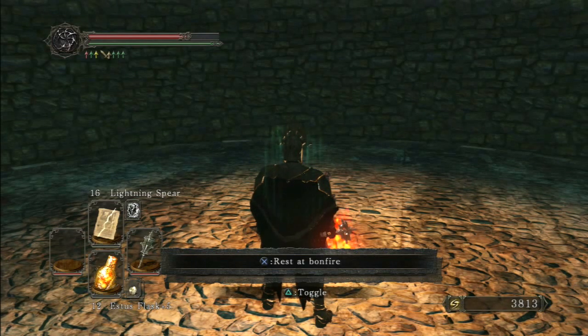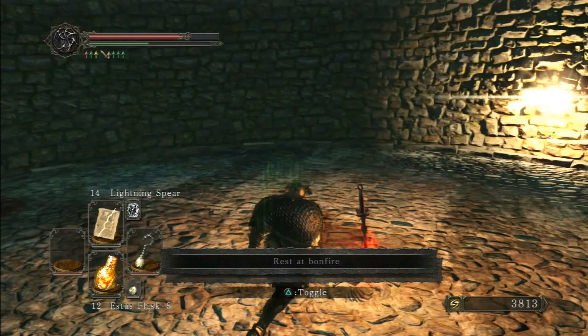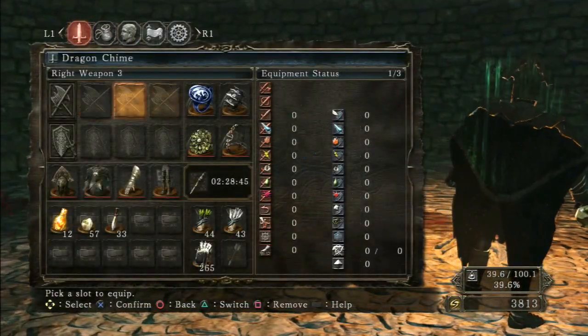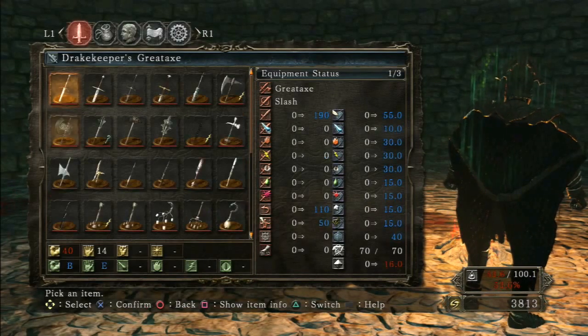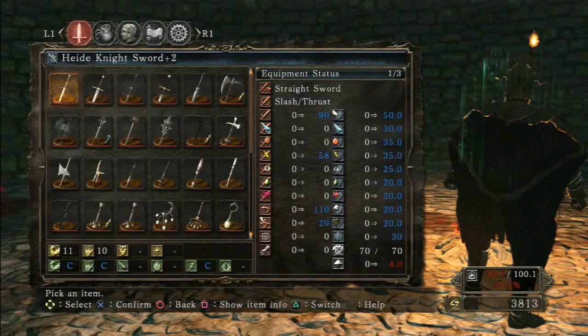Those two are part chime, part shield or part mace. Number 10, a dedicated chime, the Dragon Chime, does drain less than those two as you'd expect since it's a dedicated chime, but three spears still get you down to the first arrow in the Chloranthy Ring icon.